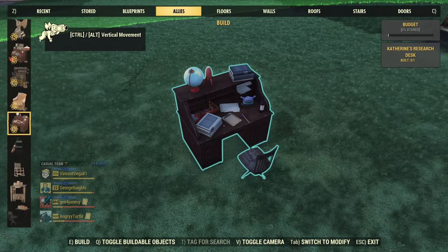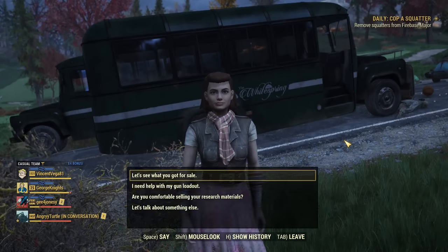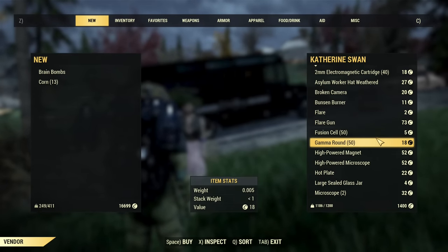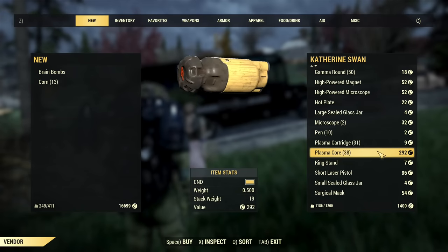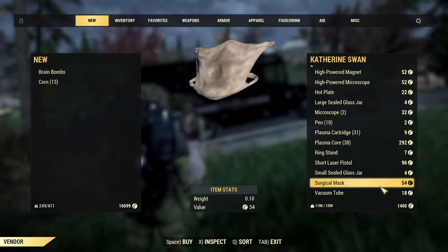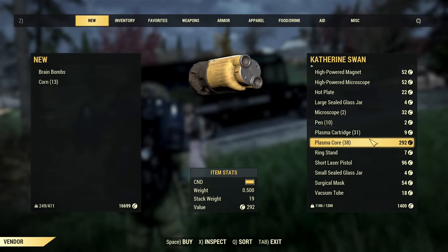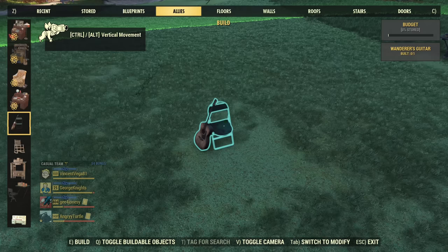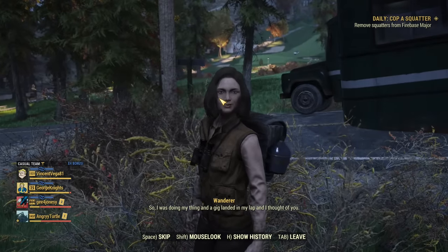The next ally is Catherine. She offers a buff — happy stargazing. In her inventory she sells some ammo and insane quantities of plasma cores for a lot of caps. Her buff is Alien Astronomer: a half-hour buff that increases Perception by 1 and makes energy weapon ammo weigh 50% less. It's a short-lasting buff and there's nothing good in her inventory worth seeking out. I'd say she's a Tier D ally — you don't really need her for anything.